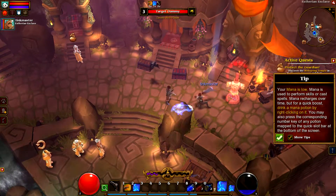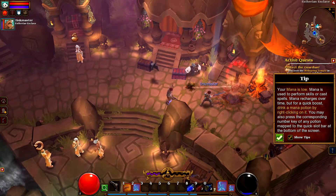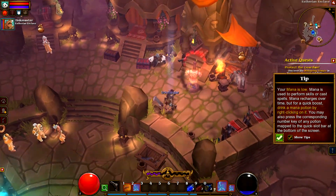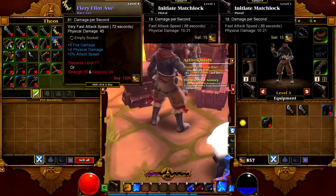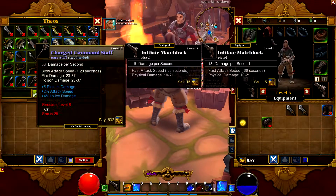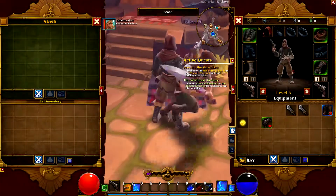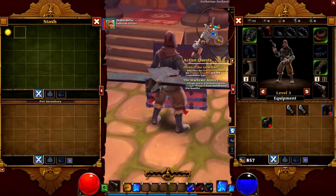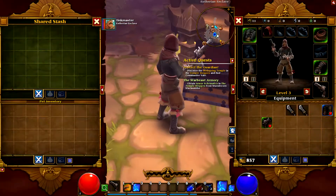That's two. You can put the spark in this chest, see this chest here — you can put it in. It just says stash, not the shared stash. It's in, I can get it. I can steal it. Oh, there's a shared stash.